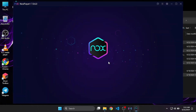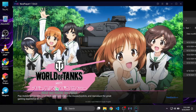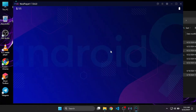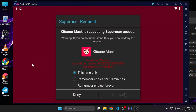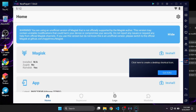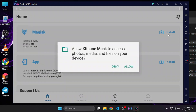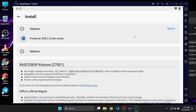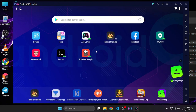Now wait for the emulator to boot up. Once it has booted up successfully, open Kitsune Mask and grant the root permission — choose Remember Choice Forever and Allow. Just click Allow, then Next, then select a path and file. Close the application completely and reopen Kitsune Mask again.